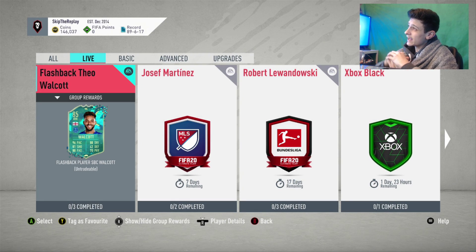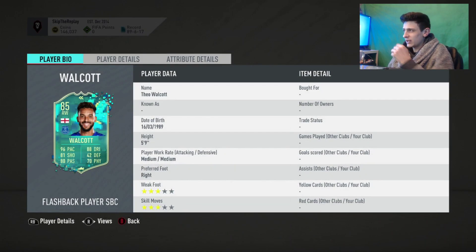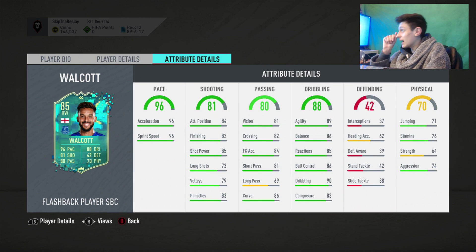Welcome back to another video. Today they have released some content — a Flashback Theo Walcott. By the way, this card design looks absolutely mad, it's completely different to what we usually get. Just for this video, drop a like, we'll go for 30 likes. Looking at the card design, I kind of like it because it's very different. But looking at his face stats: 5 foot 9, medium/medium, 3-star skill moves, 3-star weak foot — which is already a big turn-off for me.